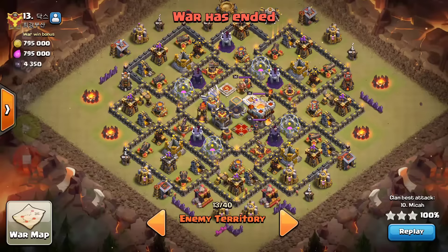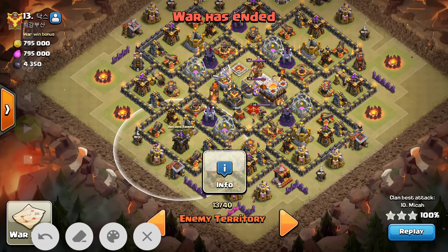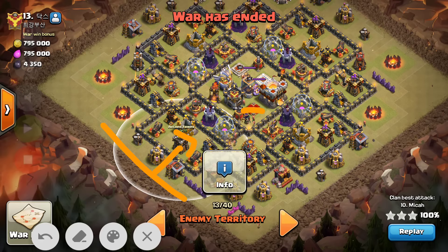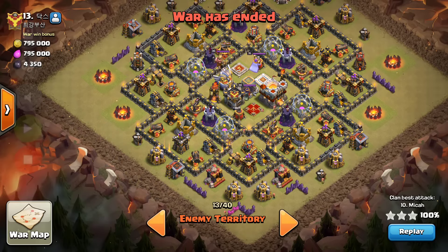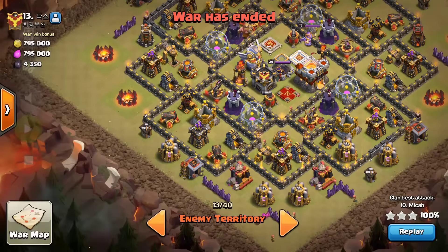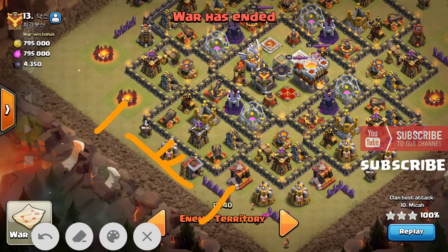He will be starting his attack from the 6 o'clock location, because he wants to take down the enemy archer queen as well as the clan castle troops. He will also be able to take at least one air defense by attacking from this side. He starts his attack by dropping one baby dragon on each side, and this section will be the main area of focus.